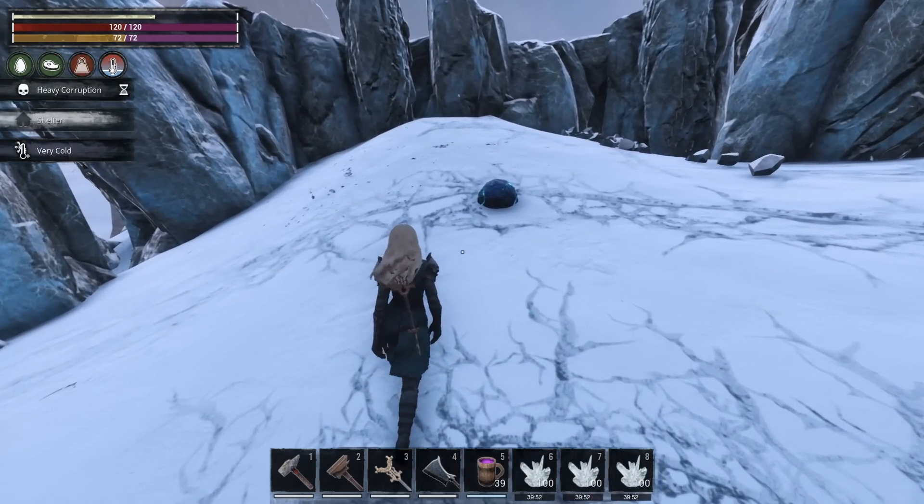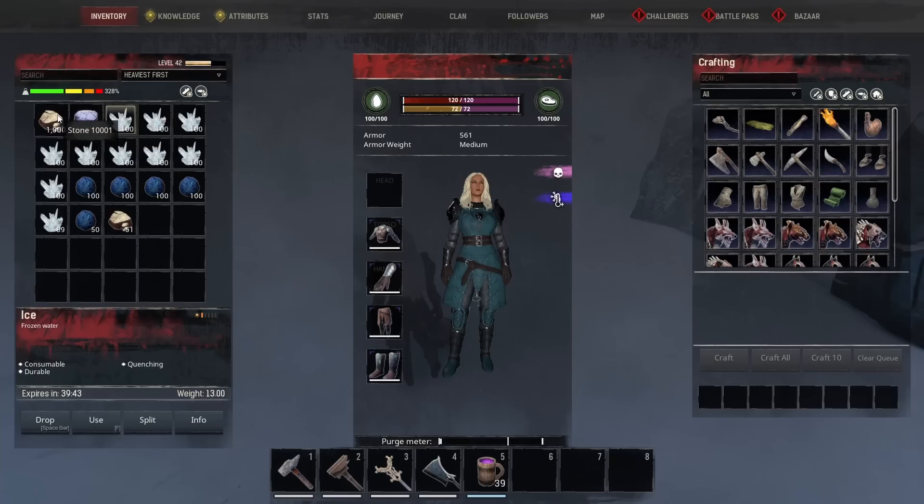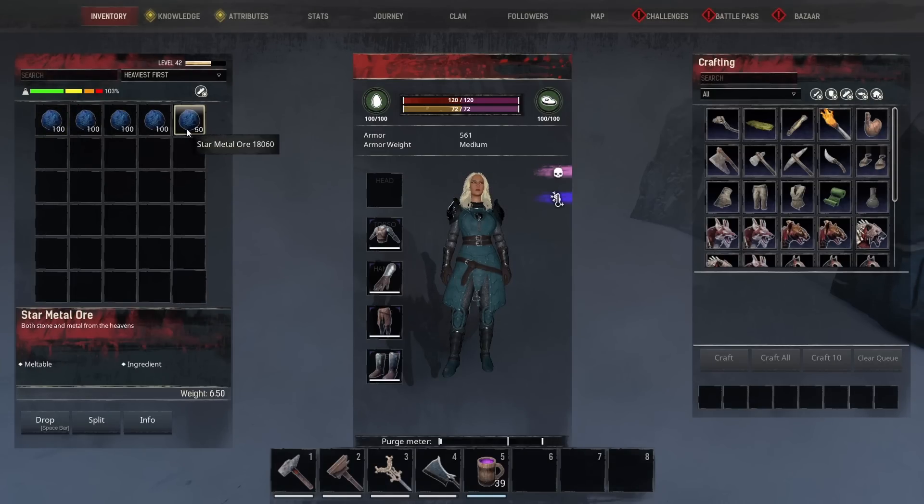This spell is really effective at getting ice as well — look at all the ice I have! I wish they had an extra use for ice in the game. You can use it for your fridges, but honestly it needs another use — give us another use for the ice, there's so much of it.